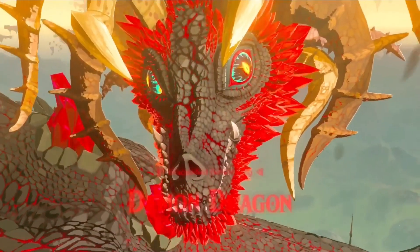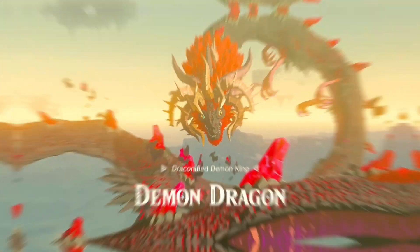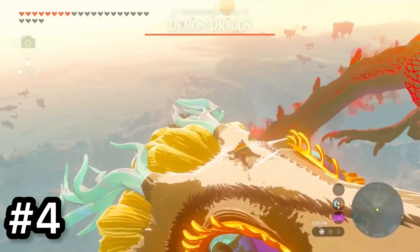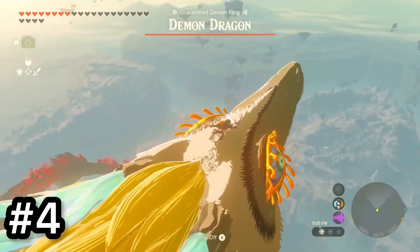Number 4 is the Demon Dragon. This fight was really cool and I loved how you rode on Dragon Zelda to fight it. This fight was epic and a lot better than Dark Beast Ganon in Breath of the Wild.